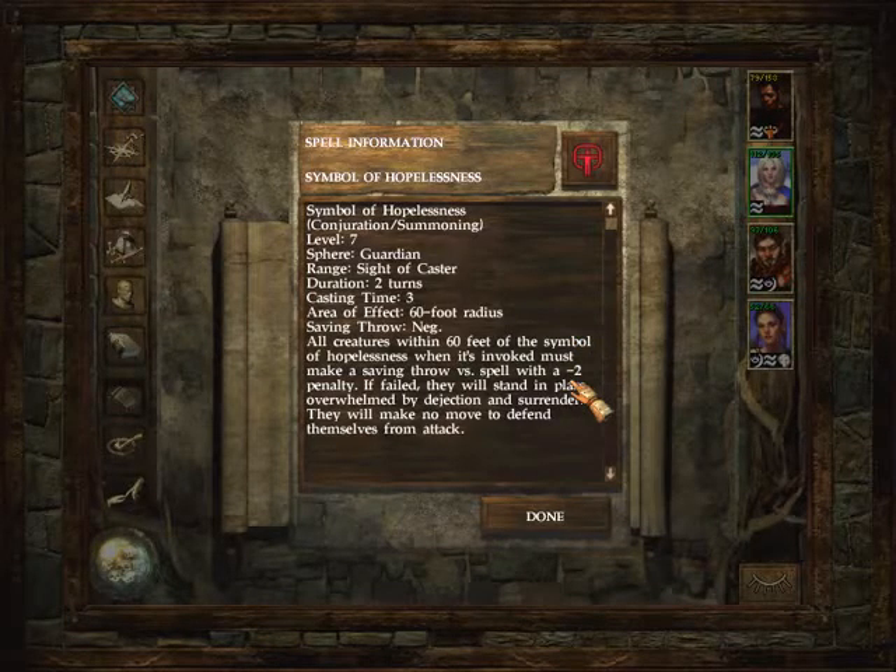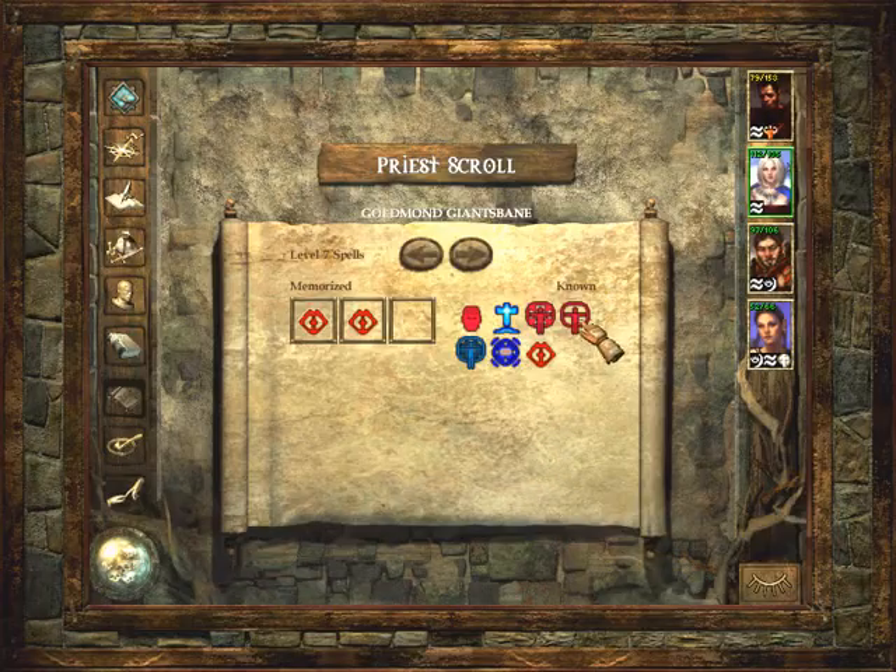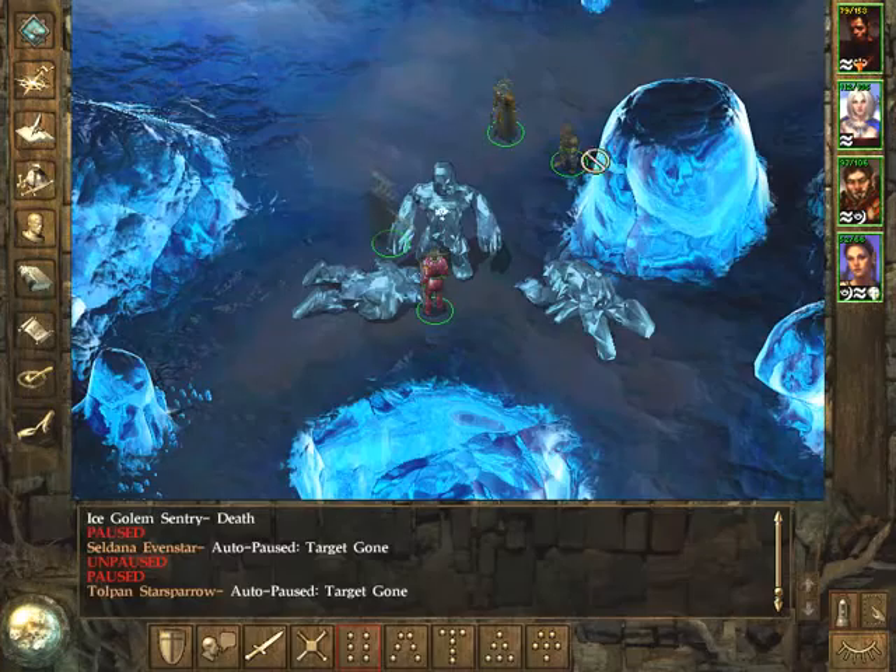Symbol of Hopelessness — aka heartbroken. All creatures within 60 feet of the symbol when it's invoked must make a saving throw versus spell with a minus 2 penalty. If failed, they will stand in place, overwhelmed by dejection and surrender, and will not make a move to defend themselves from attack. I'll use this one then.